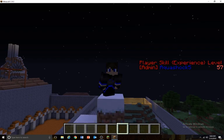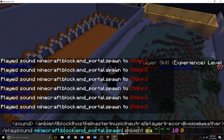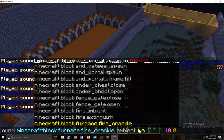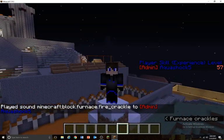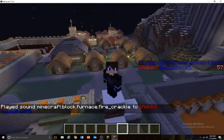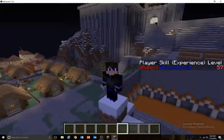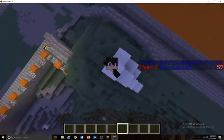And that is how to use the playsound command. You can go all the way back in Minecraft and scroll through all the different sounds to try, like furnace crackle — that was just a random one I chose. As you can see, this command can be very cool when used with command blocks and maps, or just if you're an admin or you have commands on a server, you can creep out everyone there by playing very weird noises.